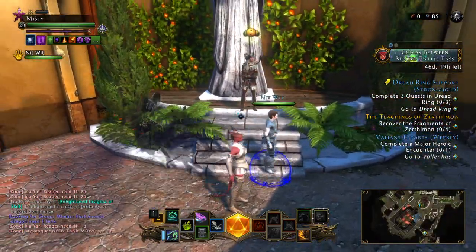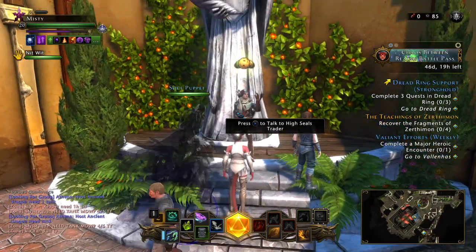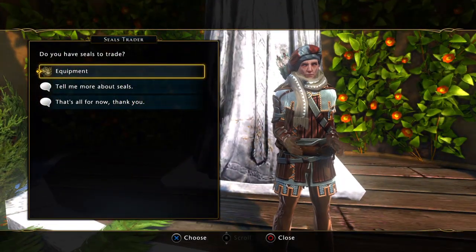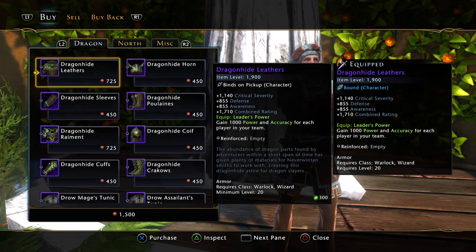As you level up, you will go through dungeons, and dungeons will give you diamonds and seals. So you go to a seals trader — you should have one in your stronghold. If not, go there. It says seals to trade, you go to equipment.